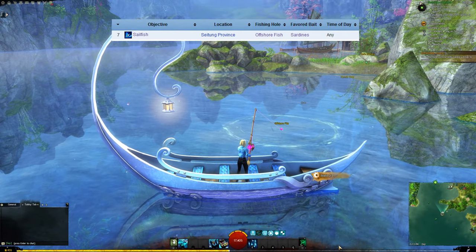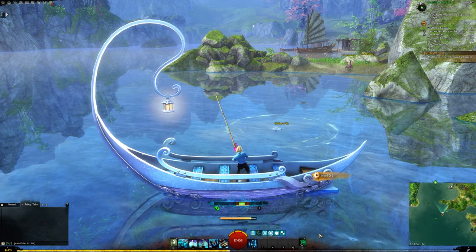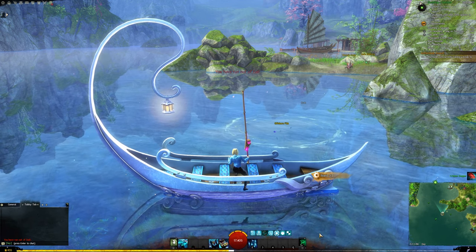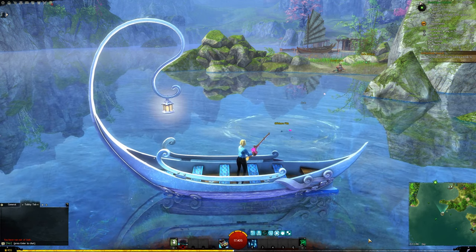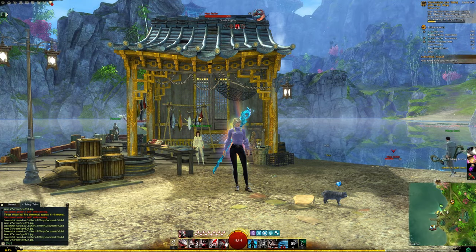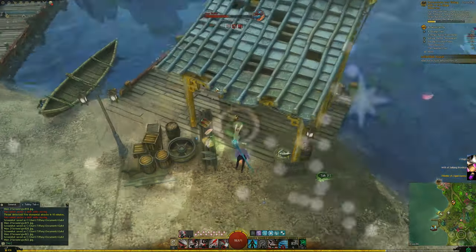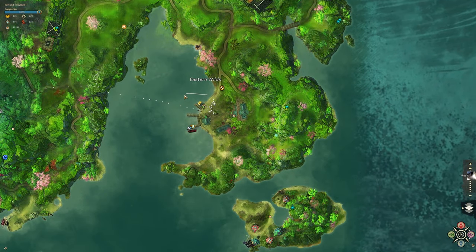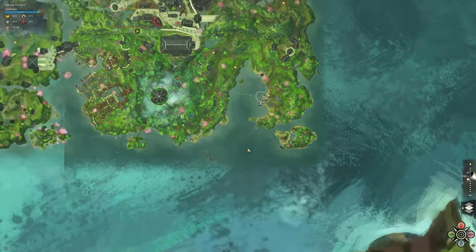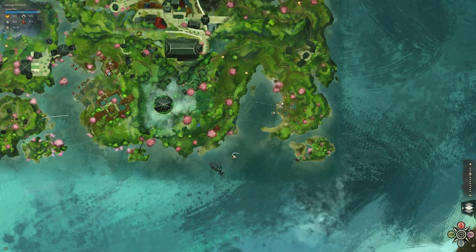Our next fish is the Sailfish, found in Seitan Province. You're looking for Offshore fishing nodes, using Sardines bait, with a recommended fishing power of 200 — and this fish can be found any time of day. For Sardines bait, it can be purchased in Cantha, Rata Sum, or Siren's Landing. Since we're in Seitan Province, I'm grabbing bait heading east from the Village waypoint where a fishing supplies merchant sells our Sardines. For Offshore fishing nodes I'm fishing south of the Village waypoint.